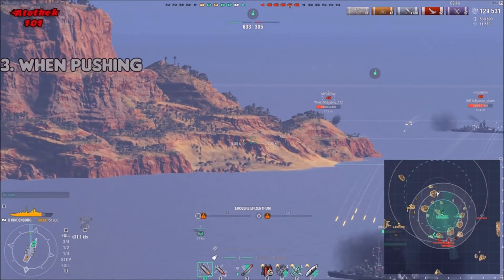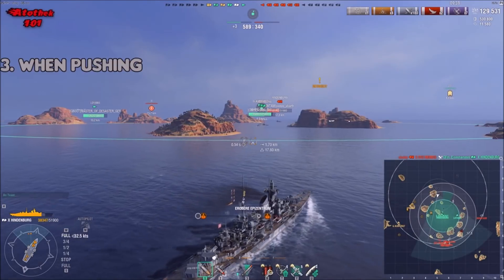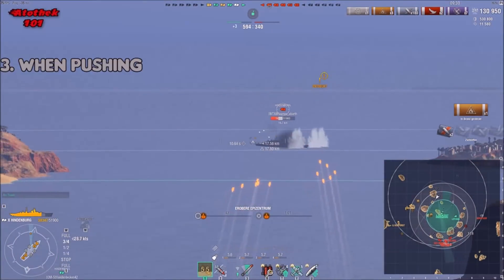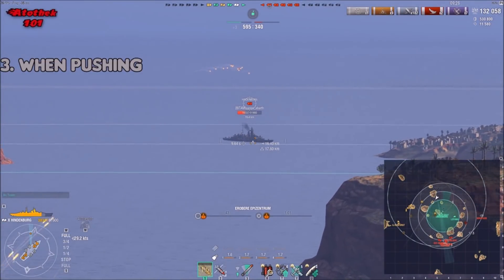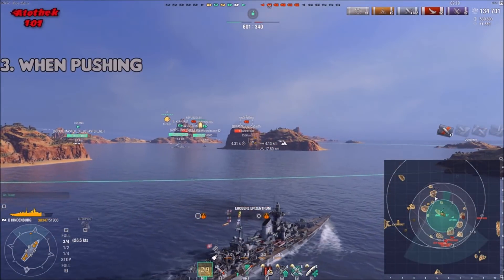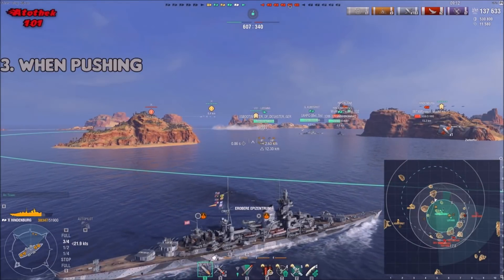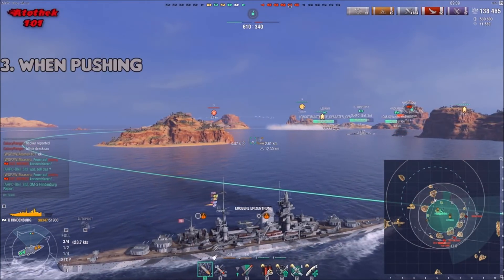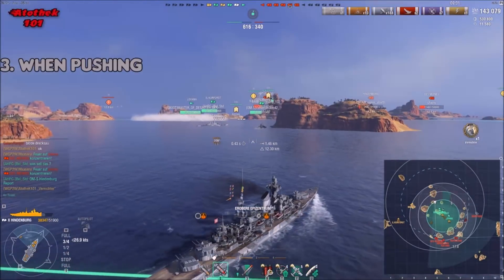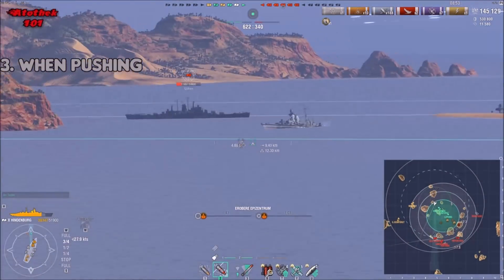When pushing, focus fire is really important. Without focus fire, you don't do much because if everybody shoots a different target, you never reduce the number of enemy ships. In random battles it's not always possible, but try anyway. If you know which target has the lowest HP or is most important, just go for it — normally your team will follow because they realize it's the right call.